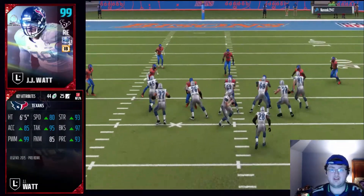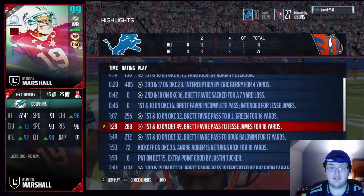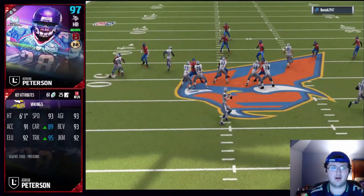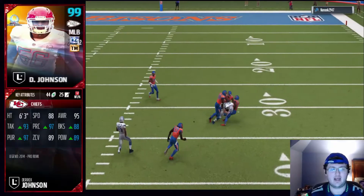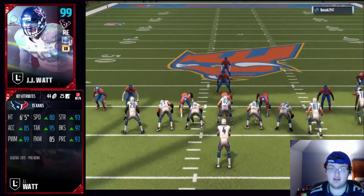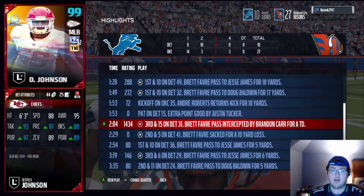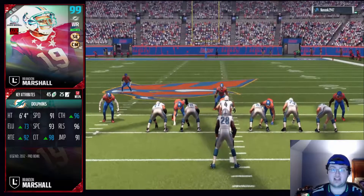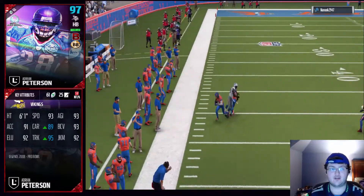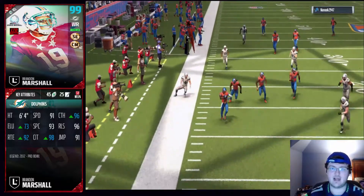One thing — all three of these cards are not worth the coins. They all go for 700k each — not worth the coins. Finally, Brandon Marshall. I don't know if you guys saw in these gameplays, but I fed him the ball a lot alongside Adrian Peterson. I made sure Brandon Marshall got the ball plenty of times. Catching in traffic — I didn't see anything special when it came to catching in traffic. Look at that pick six — crazy pick six right there. Catching traffic, nothing special.